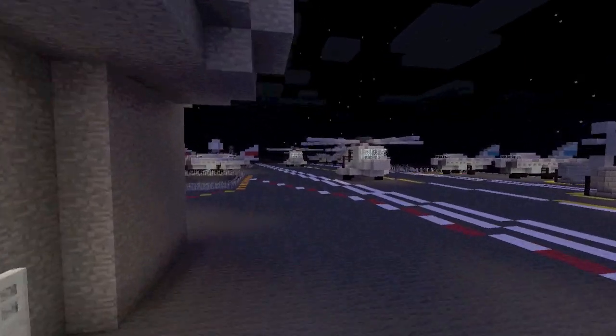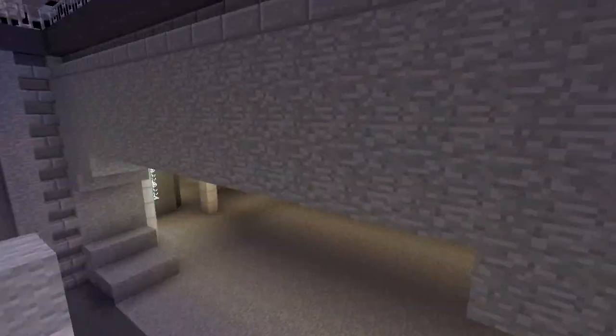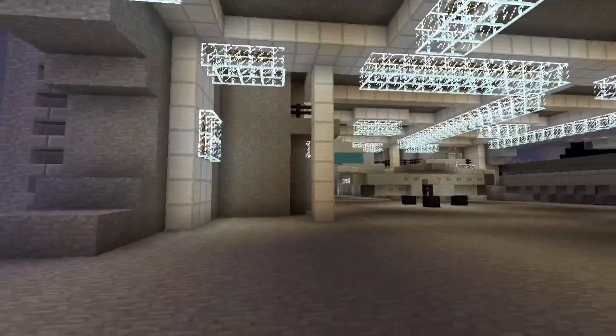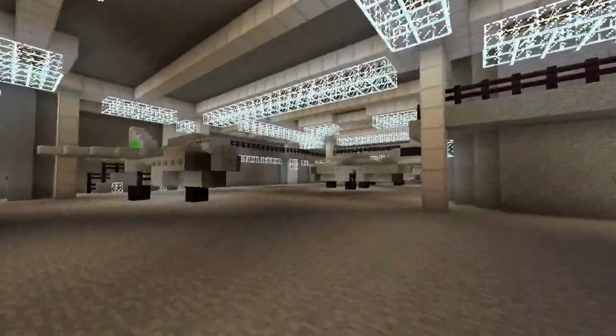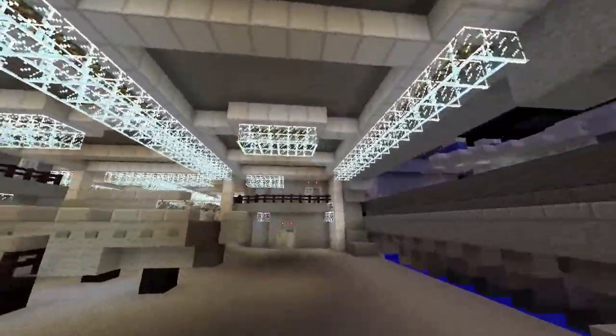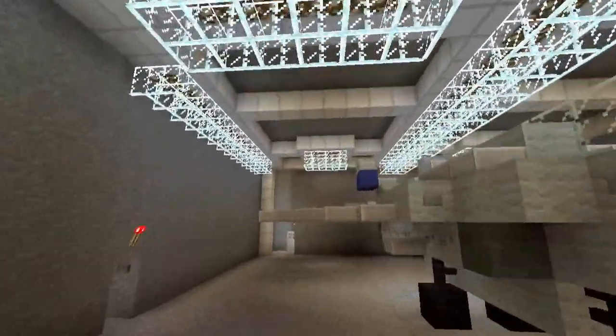If you go around here, this one's been fully down. Planes are obviously driven onto there and now it's going to be raised up. This is the hangar where you keep the planes. There are quite a few planes and aircraft in here.